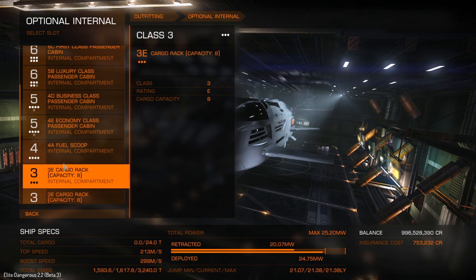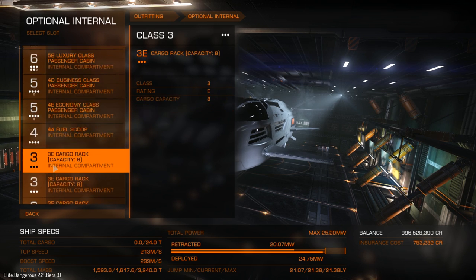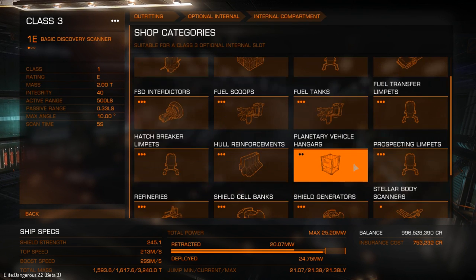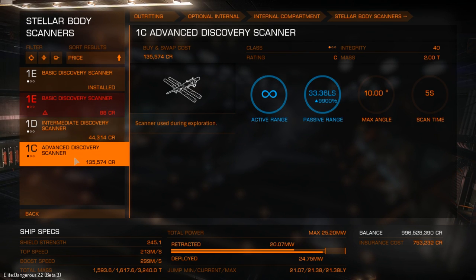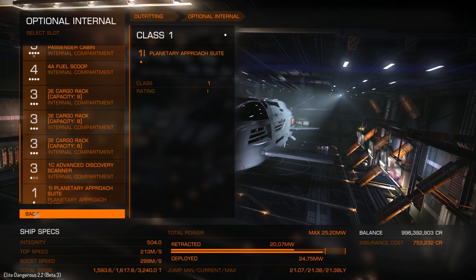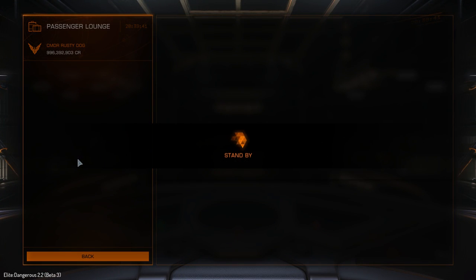It's like the discovery scanners - they're only class ones because they only need to be. Back to the passenger lounge - it's probably going to crash, but we'll see. Going into the passenger lounge is absolutely fine. Now we've got missions here. 21,000 to go one jump - if you can be bothered, go for it. This one is double the money because you might get some trouble. Here: 45 million to go 22,000 light years to Jacks - for me, that's not worth it.